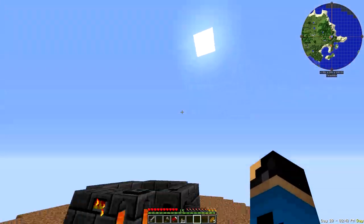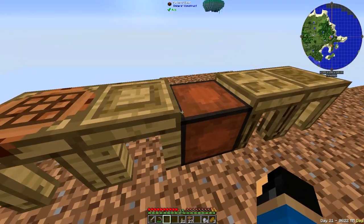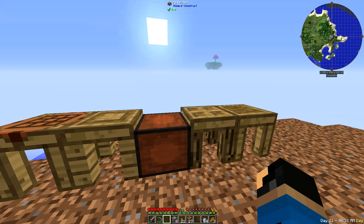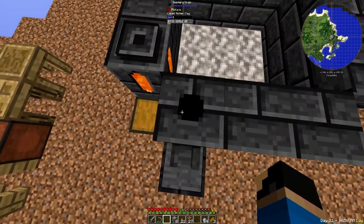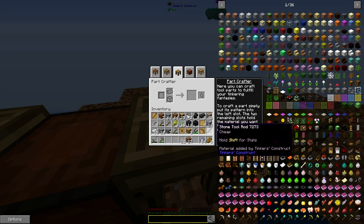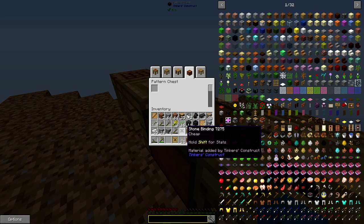Now I'll need some clay up here, which I should go get. The next step is to get a basic material like cobblestone and make the parts out of cobblestone. You do that so you can take the stone part, stick it in the casting basin, and pour the cast around it — so you don't end up with a blank cast. To make the parts, put the stencil in the part builder, add cobblestone until it shows up, then craft it. Now I have a stone tool rod, a stone binding, and a stone pickaxe head. But we're not going to make the pickaxe out of stone — we're going to make it out of iron.